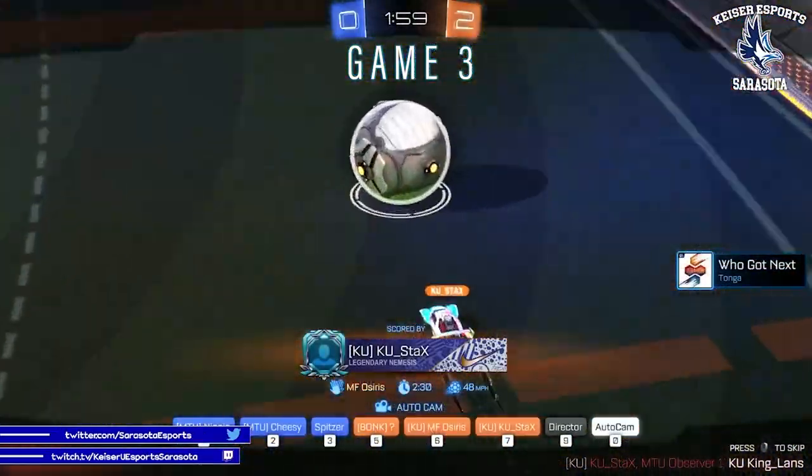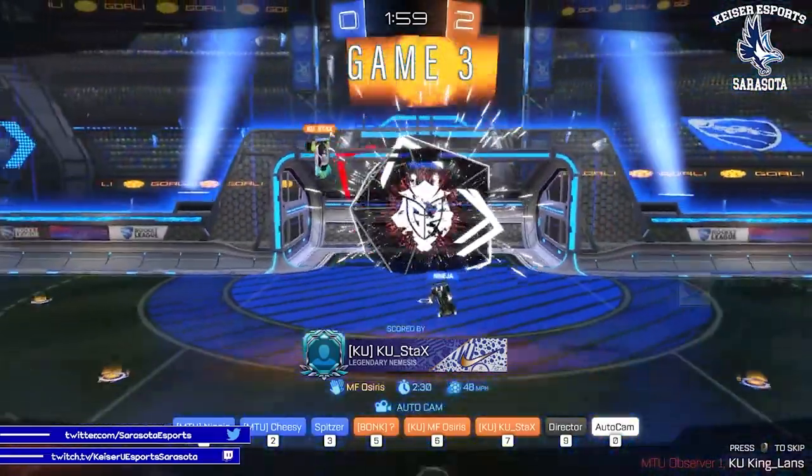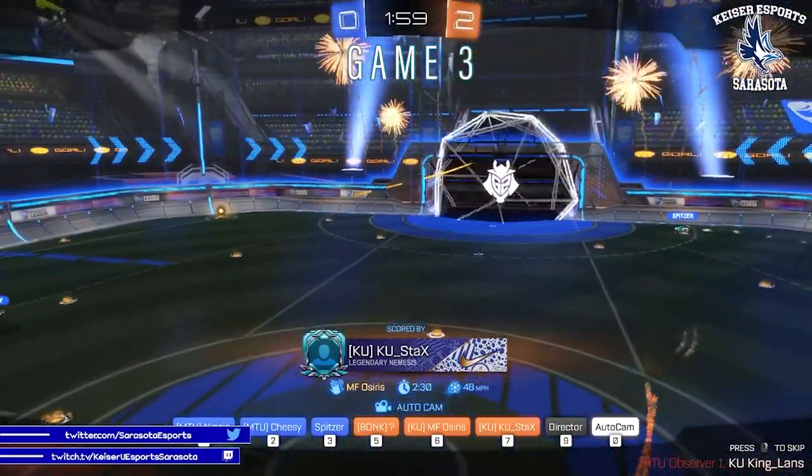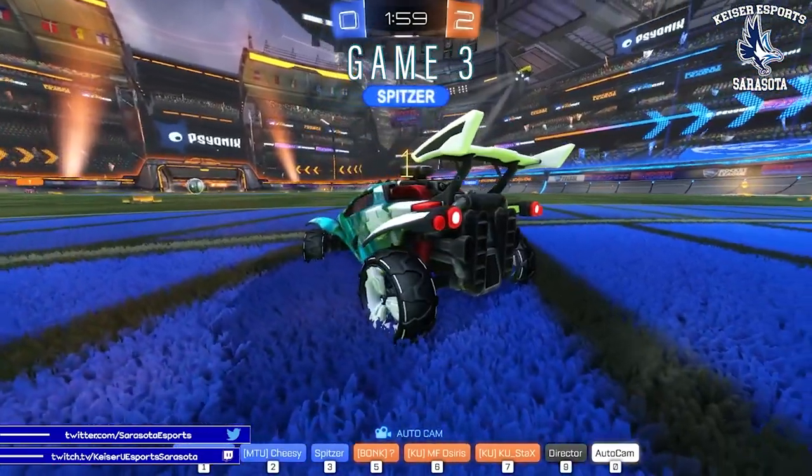Goal — looks like Michigan Tech put it on the ground. Stax was there, nice chip shot. Easy. Crossbar, goal. 2-0 Kaiser University. This is game three. Let's see how Michigan responds.